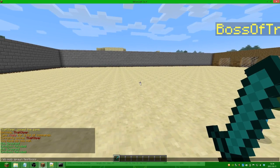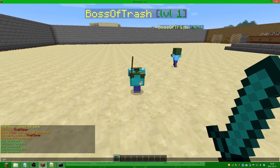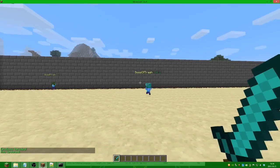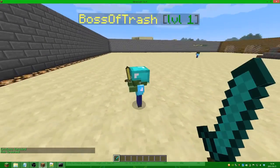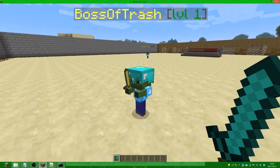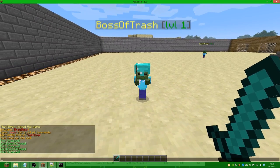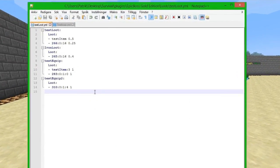We save it, go in-game, do 'eb reload', and spawn the boss. As we can see he has a helmet on. Both equipment tables will affect the boss and equip all the loot.